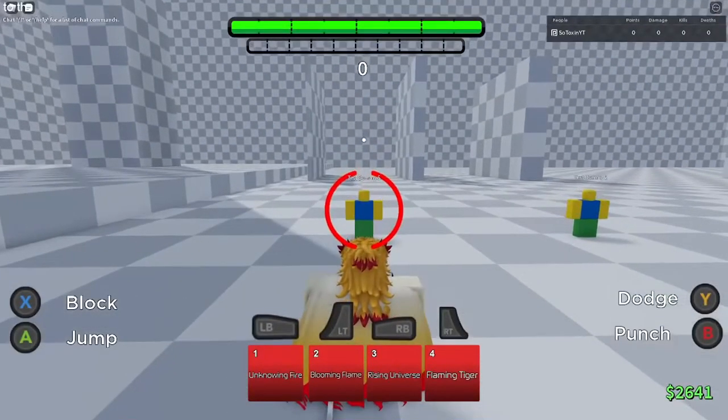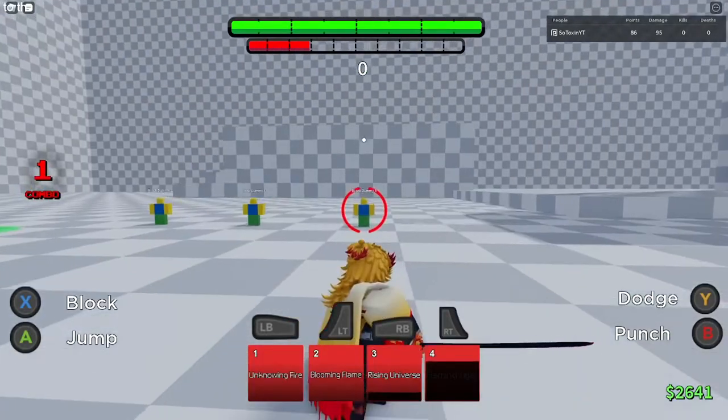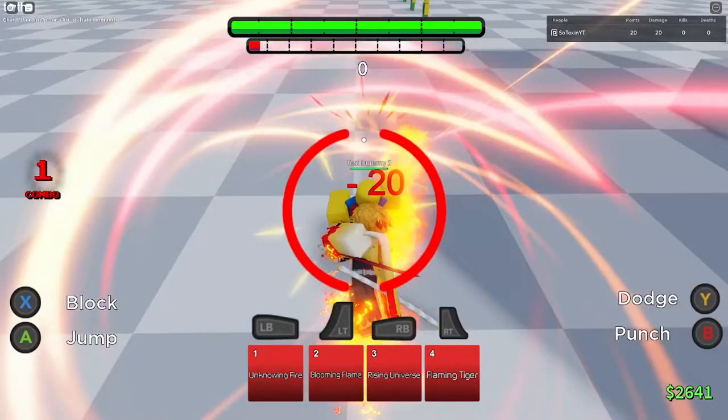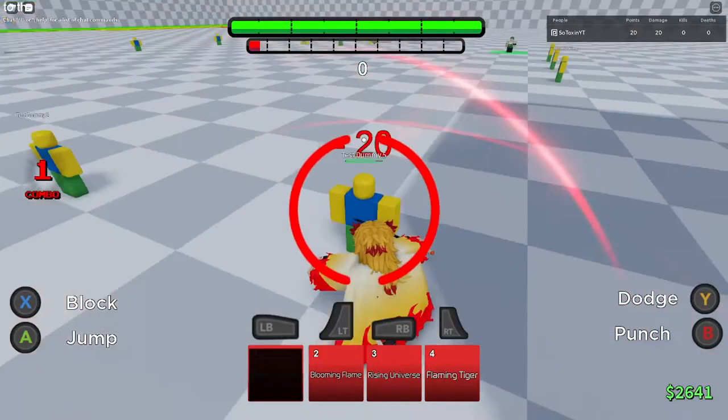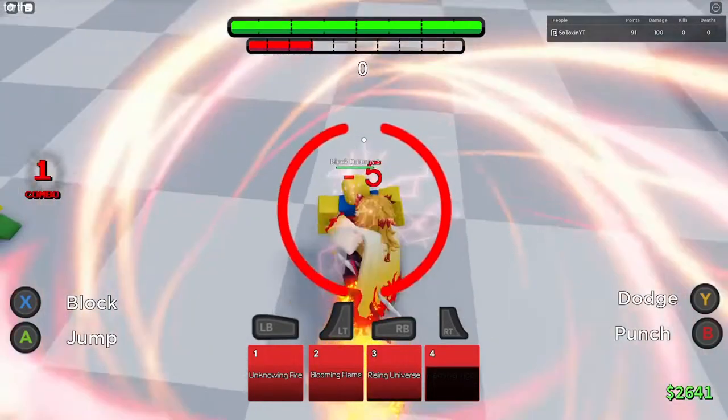The very first move that we have for Rengoku is called Unknowing Fire. This particular move launches yourself at your opponent, and it could also be used as a guard break move as well, which is great for combo extensions, or if you're trying to do a startup move so that way you can catch your opponent off guard in order to do some devastating damage.